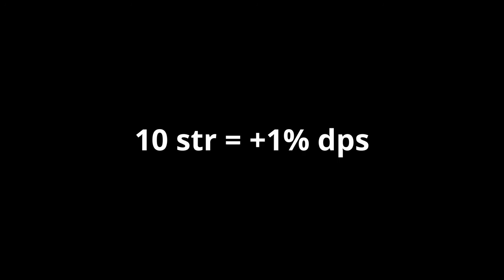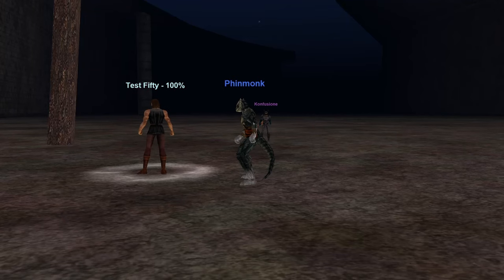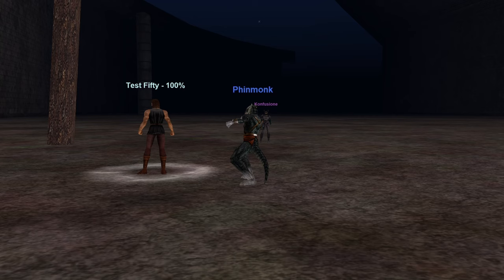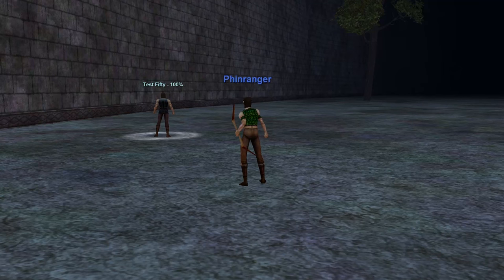We can assume that 1 strength increases melee DPS by 0.1%, or 10 strength equals plus 1% DPS. Not too shabby, especially since you can often cherry pick races with significantly more base strength. For a melee class, strength adds 1% DPS per 10 strength, while dexterity adds nothing to a class that cannot crit or proc. For a class that can baseline melee crit and has a proc in the classic era, you're looking at something like plus 0.6% DPS per 10 dex — and the only class that falls into this category is warrior. For rangers, dexterity is quite strong for bow damage, but until bow damage is a thing — basically Luclin — the stat is effectively useless for rangers as well.